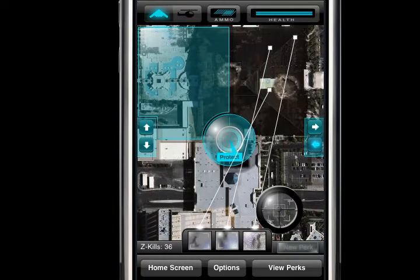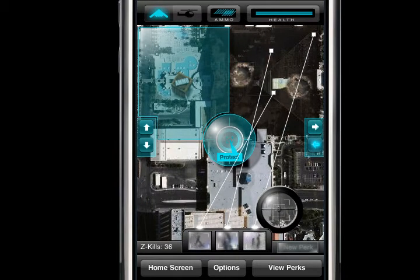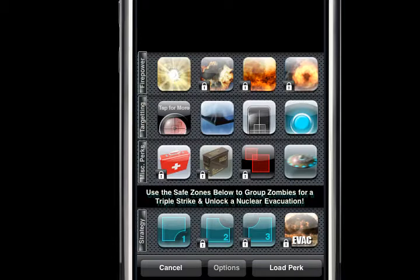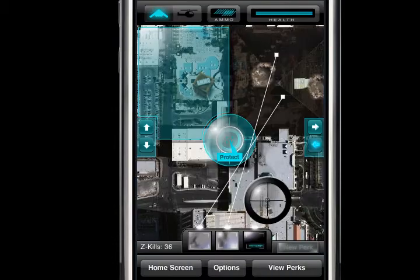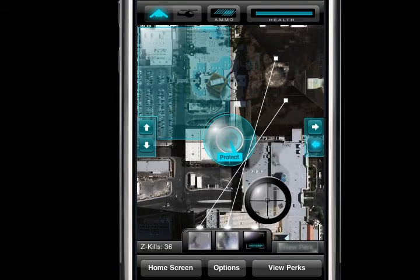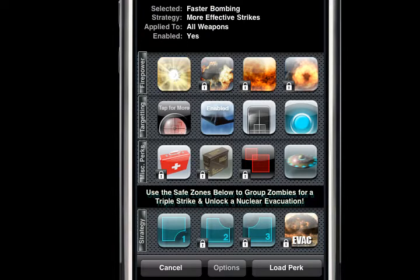With a safe zone, zombies have less screen to play on, making it much easier to get double and triple strikes. By the time you unlock three of these it's really easy to get a triple. When you do, you get to click the nuclear evac button, which blows up the city and advances your level. Progressing through levels unlocks perks like faster bomb drops, supersized scopes, and other abilities.